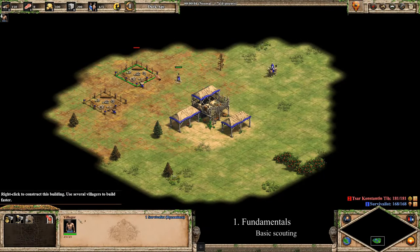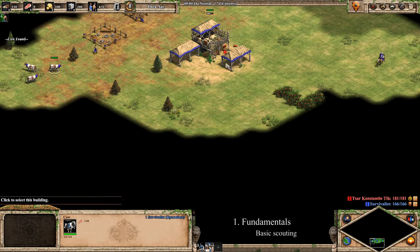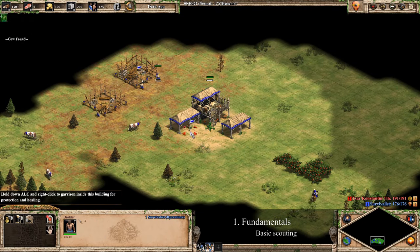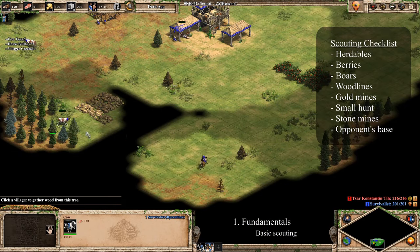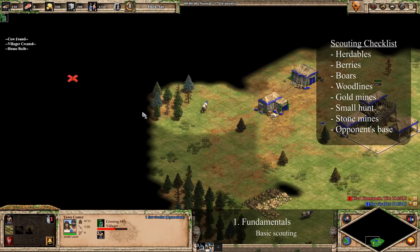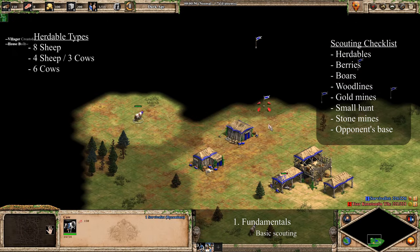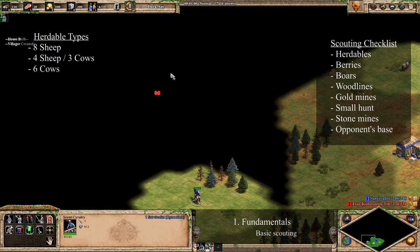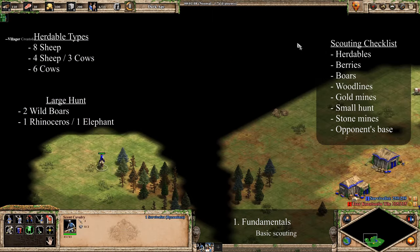Though scouting is not the most important thing at lower levels, it's still essential to find key resources in your base. Different maps have different resource distributions, and I'll be using Arabia as the standard. The most important resources to scout right away are herdables, boars, and a woodline. For the woodline, you usually want to take one in the back of your base so it's easier to defend. On Arabia, different types of herdable animals can spawn: it could be eight small animals, four small animals and three big animals, or six big animals. There will always be a large group close to your town center and two smaller groups further away. You also get either two wild boars, or one rhinoceros and one elephant.